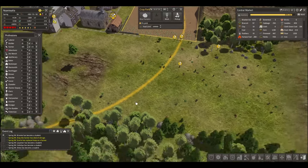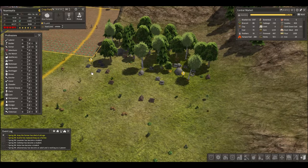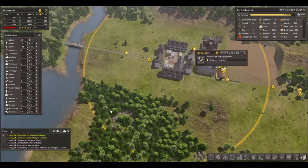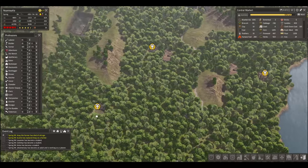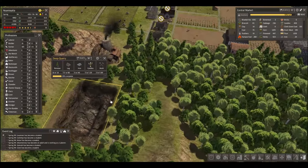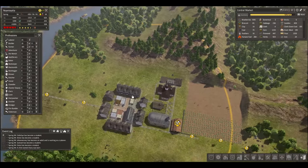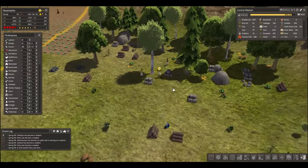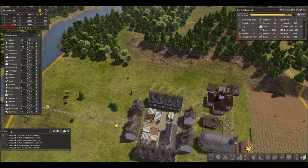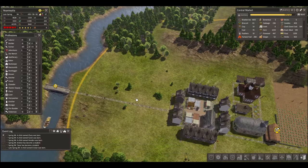Right now we have our laborers still kind of working on this little area here. So before they finish that, there's going to be a shortage of people to redo the barn and to deliver candles to this stone mine, which we've been waiting on for some time now. We're waiting for the candles to get delivered, which takes laborers, which are all over here. So anyway, we know that this area is going to be houses.